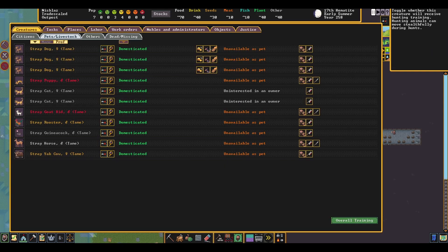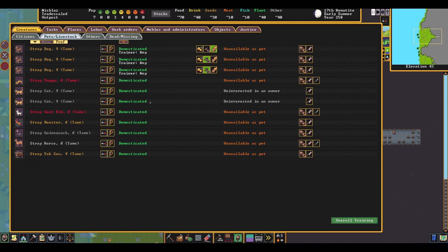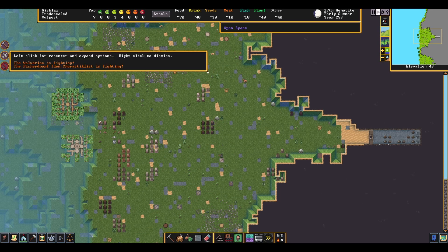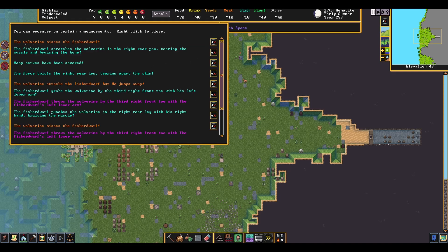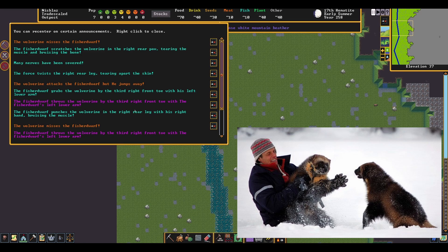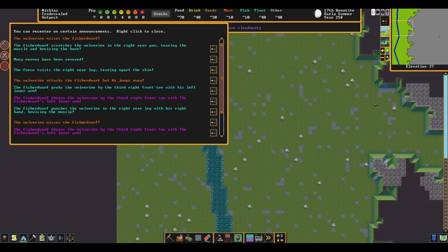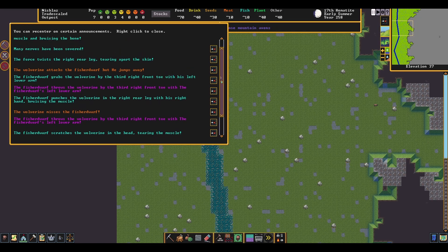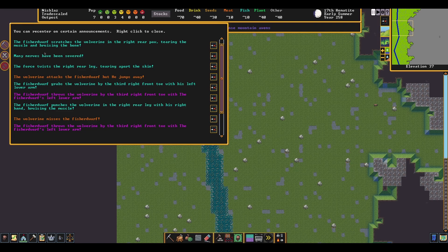Speaking of critters, while I was telling the dogs we had to be trained, I noticed the first fight of the area. I love the fighting system in this game and the detail it goes into when describing what happened. In this case, we see the Fisher Dwarf, Eden, grab a wolverine — here's a picture for reference — by the third front right toe, and throws it, and starts beating it with his fists. The wolverine quickly fell unconscious after he scratched the head of the wolverine. I cannot overstate just how crazy these dwarves get in a fight. You'll see more of that later.